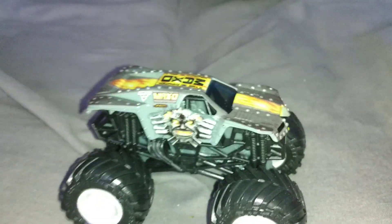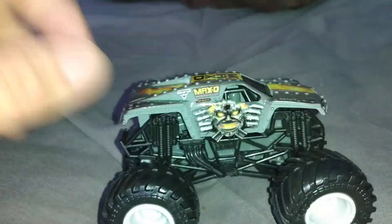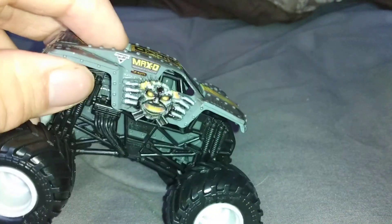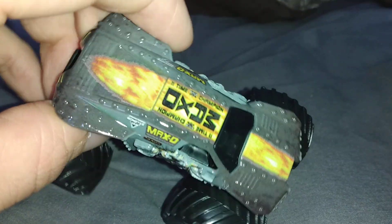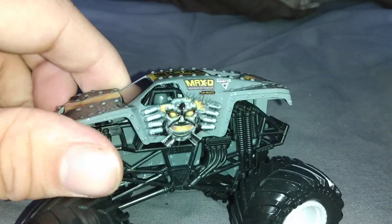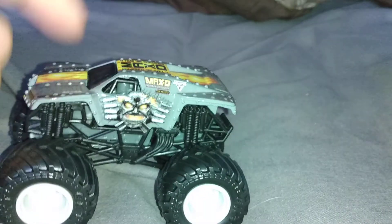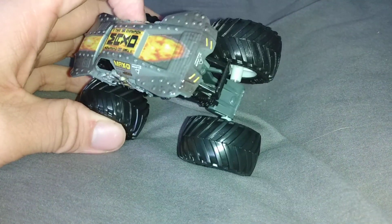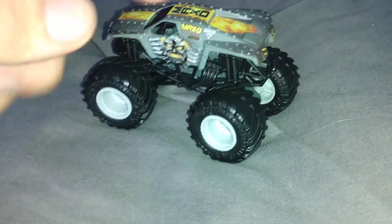Up next, Overcast Max D. This is your standard Max D with just an overcast treatment. It doesn't look too different from the regular one — there's more gray than light gray, but the yellow sticks out. It has gray rims and the body is kind of the same. I can see there's not as much red — where red would be, it's gone — so yellow is the main color that sticks out. Overcast Max D looks good.